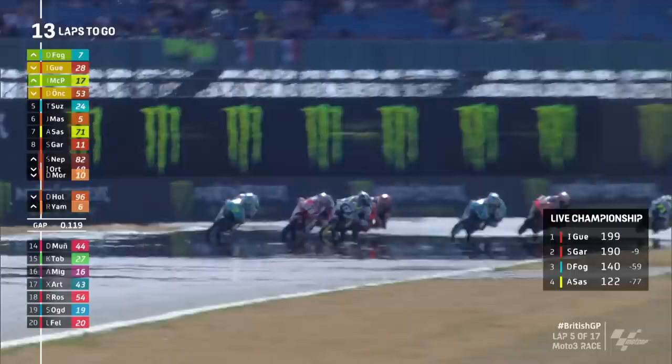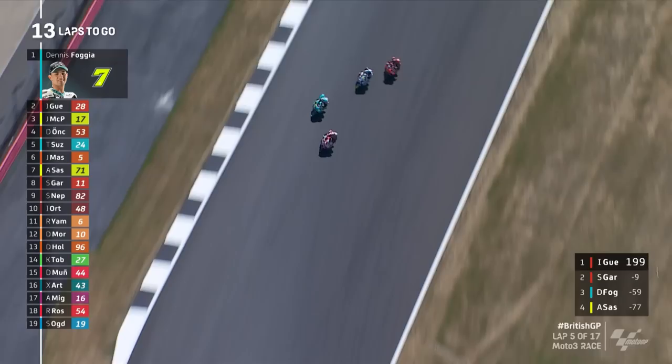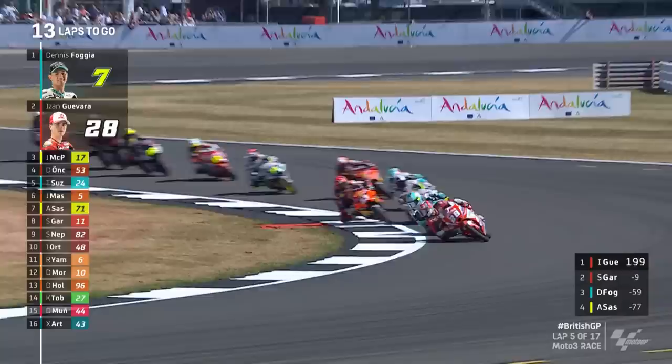Guevara has been taking some defensive lines, particularly down the hangar straight. He's hugging the inside of the racetrack — practically riding on the white line on the rider's right down the hangar straight, and of course they're heading towards a right-hander. He's now trying to get back past Foggia immediately, who took advantage of that gap into Village. Guevara regains the lead now, and he also takes a bit of a defensive line into Copse — sort of holding the middle of the road as they approach the corner.